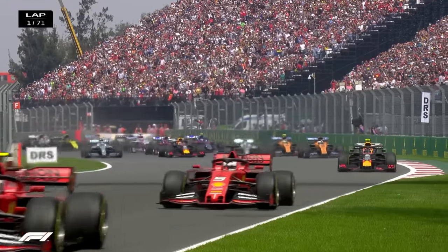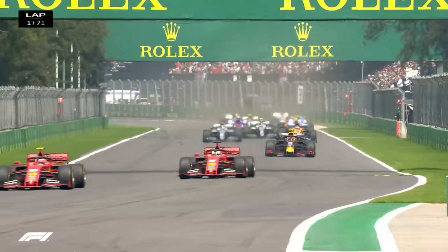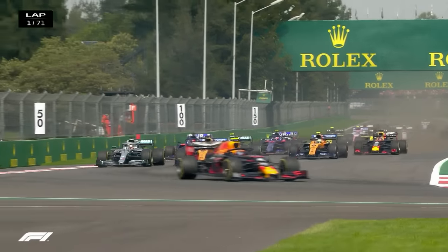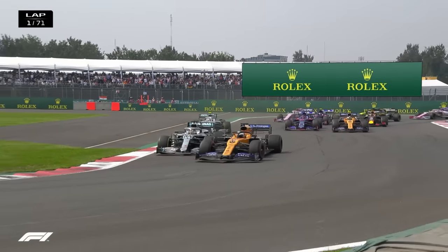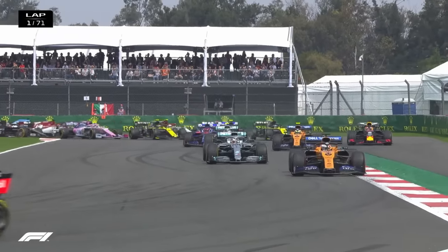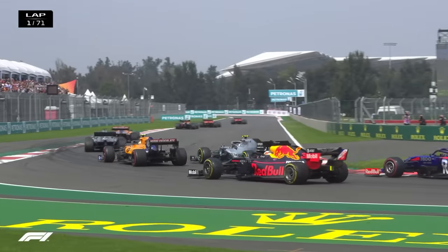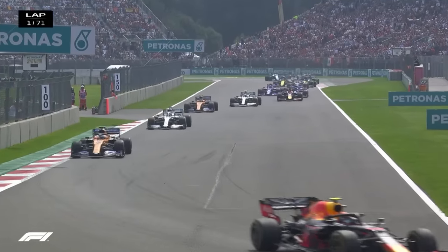The two McLarens now ahead of Valtteri Bottas as well. Those soft tyres helping their start. Lewis Hamilton's not had the greatest getaway — is he already down in fifth place? And Verstappen way down the field. They were clattering together and still more close contact there. Verstappen wide again in Turn 5. Chaos in the early corners. Verstappen lost out to the Toro Rosso and Norris and the McLaren.